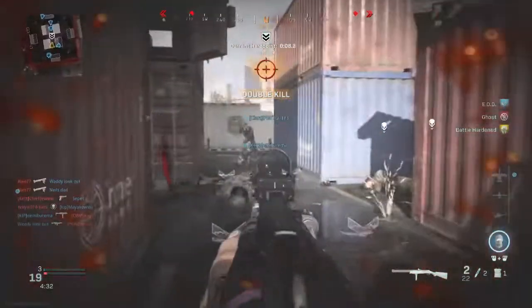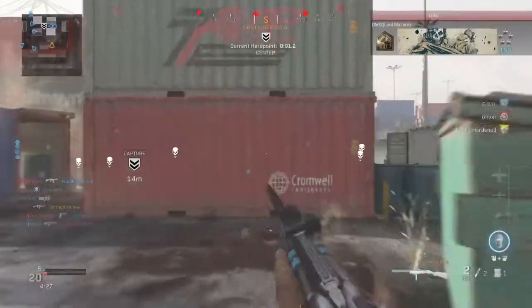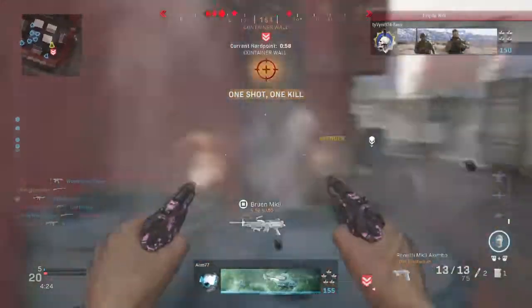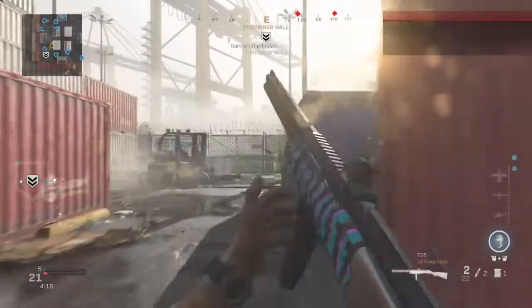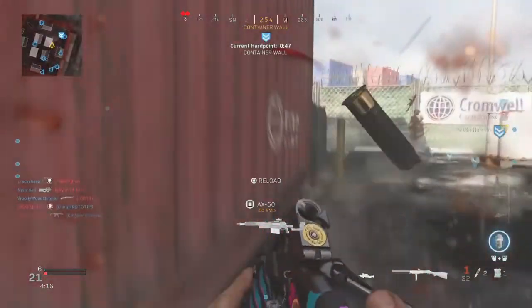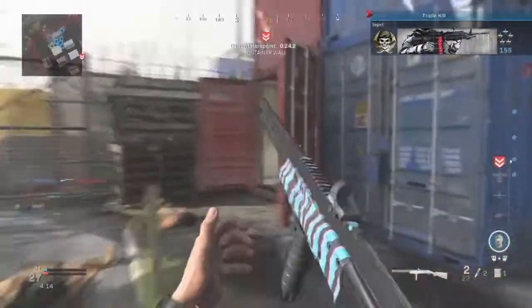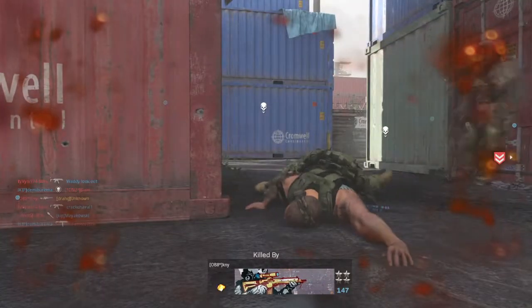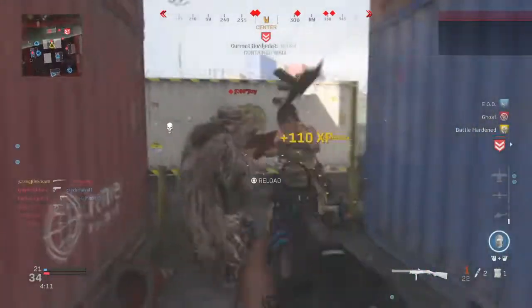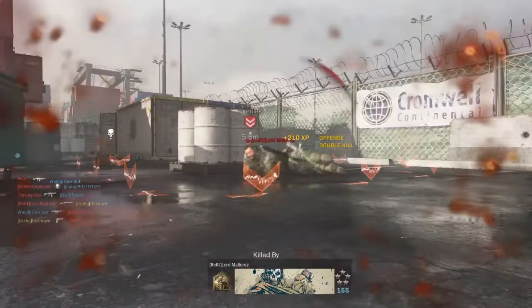I'm going to start with the tacticals and lethals as I usually do in this best class setup series. The tactical I'm using is Stim. I like Stim because whenever I rush around the map in Modern Warfare, especially on Shipment, you are literally always being shot at and people are always chucking explosives. Having a Stim is really effective to quickly heal yourself and get back into gunfights.